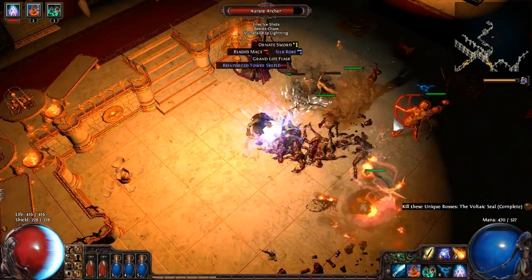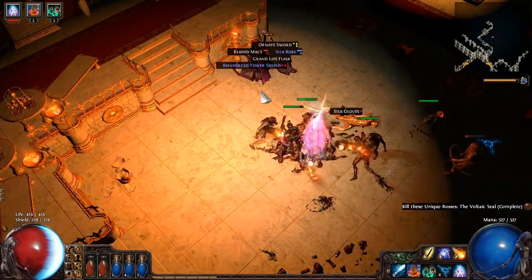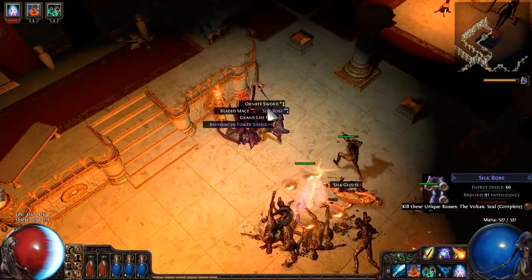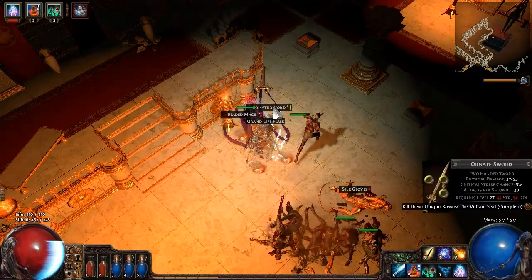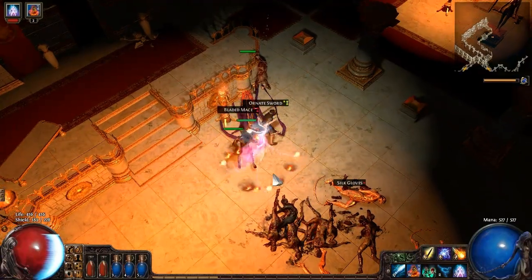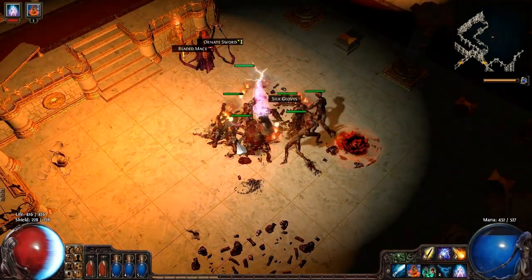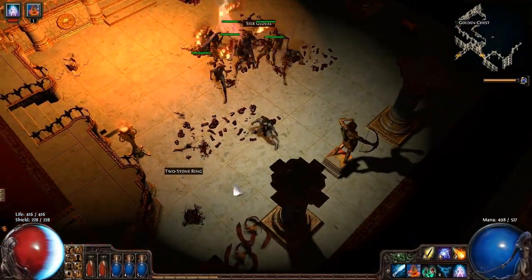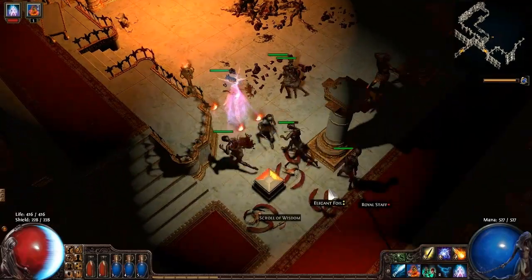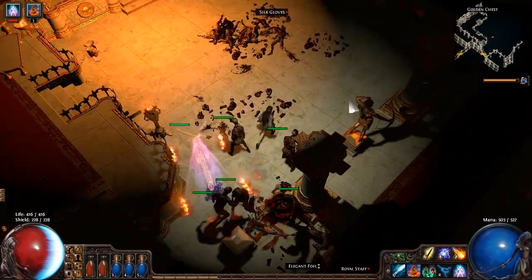Now everyone else in the room needs to die. Can I make you a spectre? I cannot. Oh well, I'll try it. We'll take this grand life thing. We need to try and see if we can upgrade to some better flasks. There's a two stone ring, it's small, so we'll take it. Let's refresh these zombies, and we're gonna move this direction.